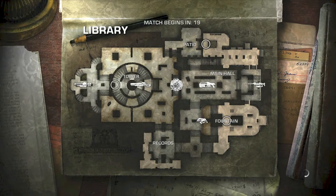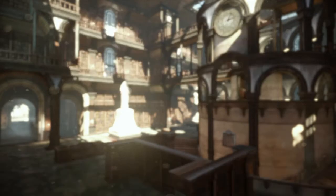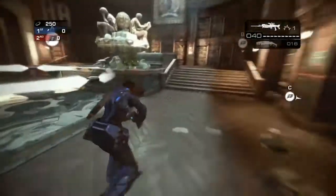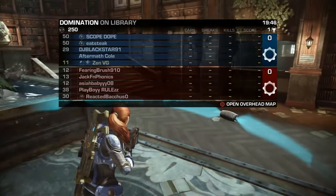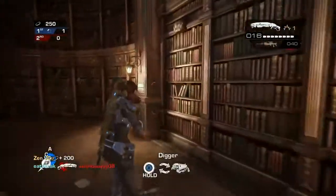We're on the library map, as you can see. It's one of my favorite maps, actually. It's got a bunch of different hiding spots and interesting weapons. It's got some flame grenades, and I think it's the Vulcan Cannon — a portable chain gun, basically, that is really fun to use. I love taking guys out with it.